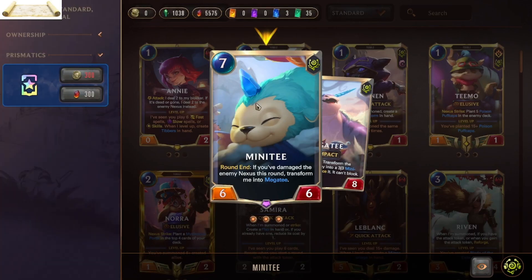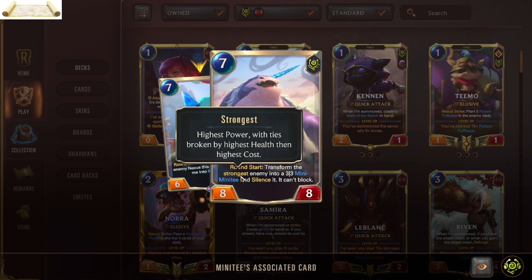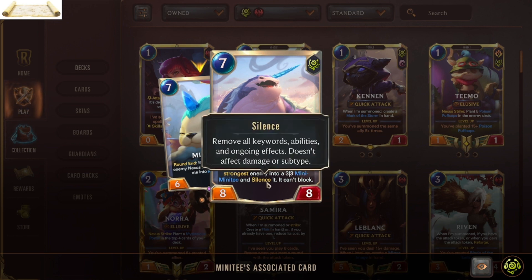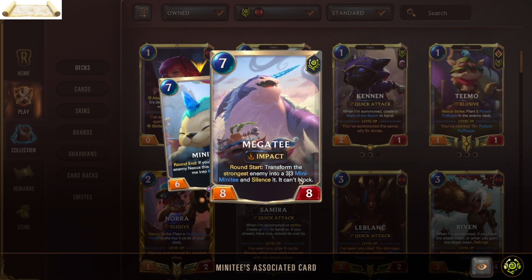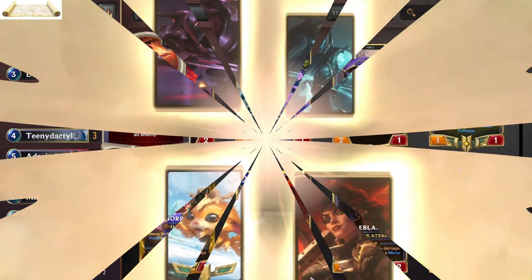We have quite a few good combinations. This is really good mostly because Nar's followers are mostly along the line of Mini-T — a seven mana cost unit that, at the end of the round, if you have damaged the enemy nexus, transforms into Mega-T. At the start of the round, Mega-T transforms the strongest enemy — strongest means highest damage, then highest health, then highest cost — into a three-damage three-health Mini-Mini-T and silences it so it cannot block. Silence removes all positive keywords.